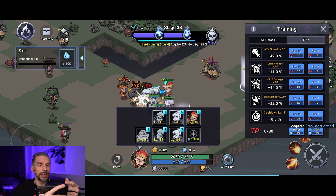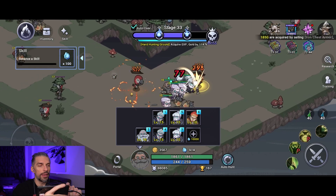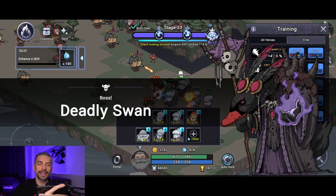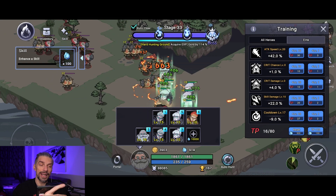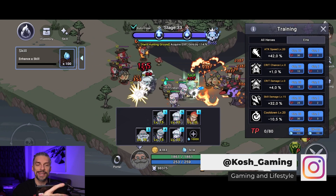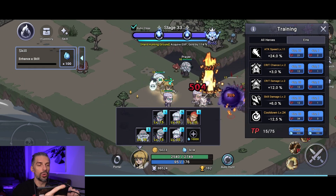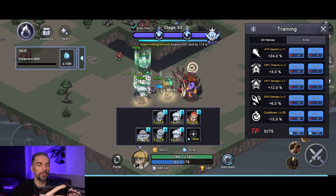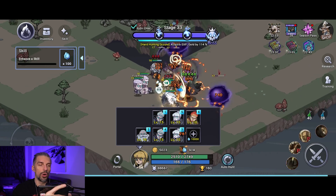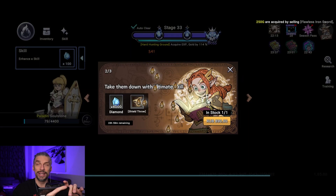Skill damage is also nice because it gives you more skill damage. For the healer, I advise focusing on cooldowns and skill damage only — his heals are skills, not basic attacks, so you want him to heal more often. The same goes for the tank: get cooldowns up so they can use their skills more often, and maybe attack speed for tanks that have a skill to lower enemy defense.